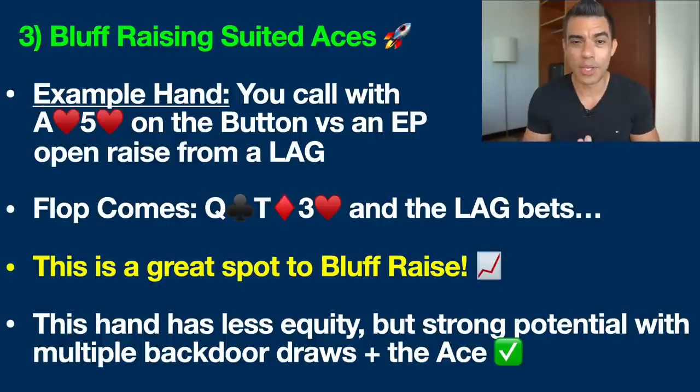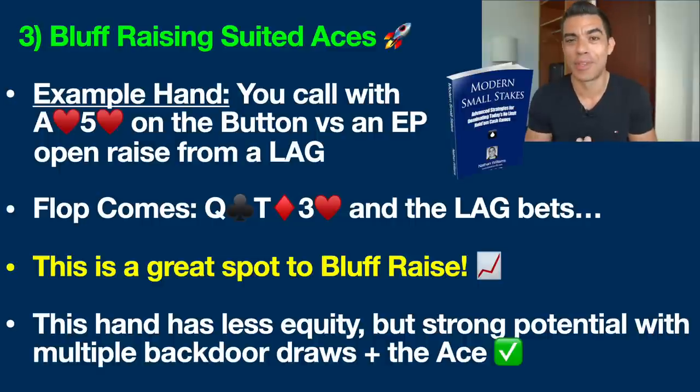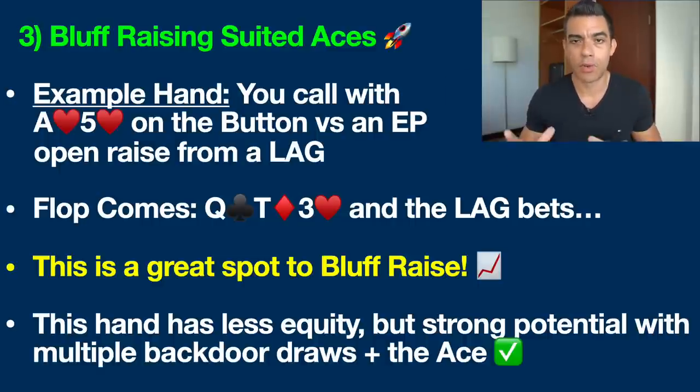Player type and position are incredibly key to this hand. This is a loose and aggressive player type, and their range is going to have a lot of pocket pairs, suited aces, suited connectors — hands like pocket eights or seven-eight of spades — that are not going to be able to withstand a raise on this flop. Remember, we're going to be applying pressure later in the hand as well. Even if we don't get a fold right now, we're going to continue to empty the clip on the turn and river.